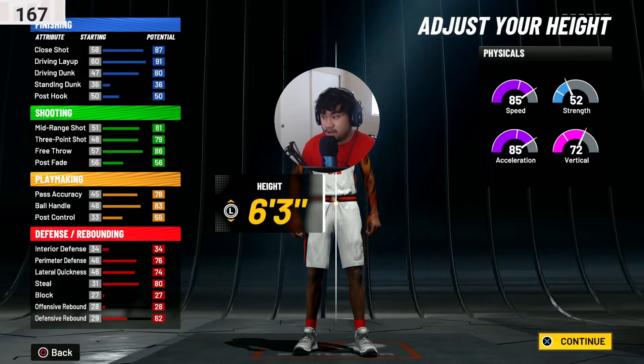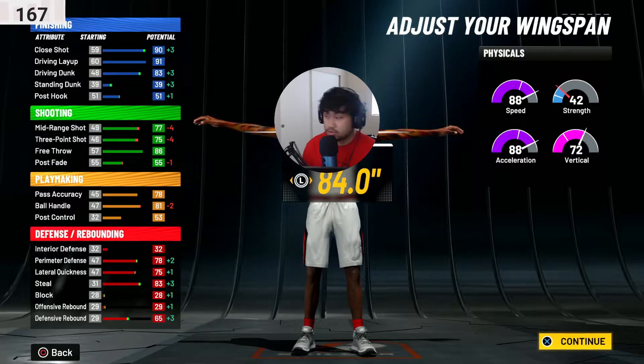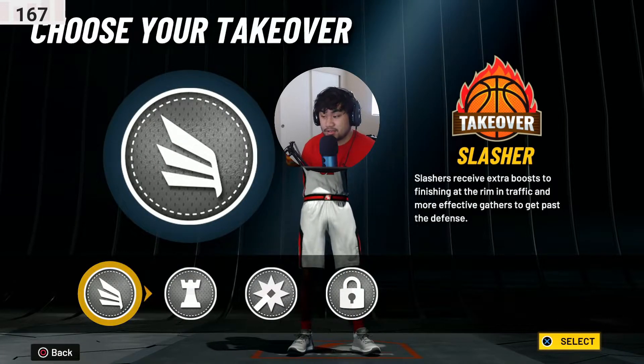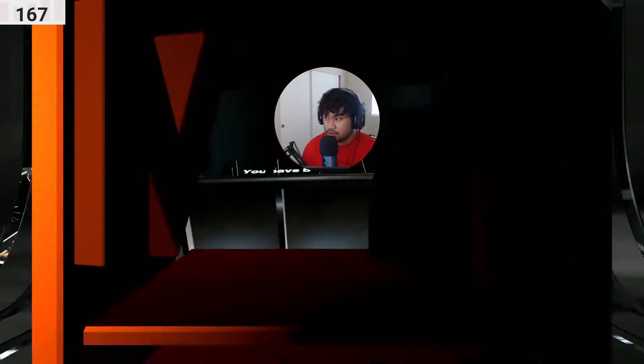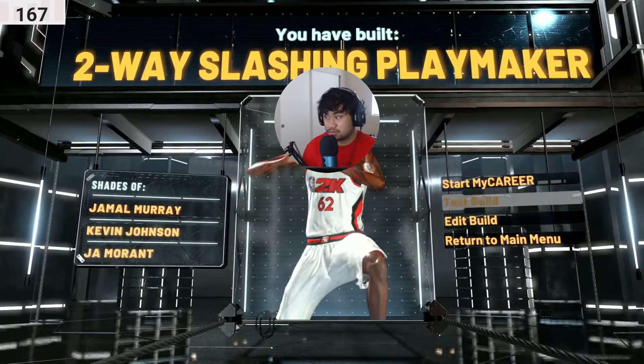Go compact all the way down, then max all the way. Your stats are 99 overall — you get 96, and you get 84 driving dunks so you can get contact dunks. Go crazy with it. And as you see, Ja Morant — of course every video I do, I gotta test the build.